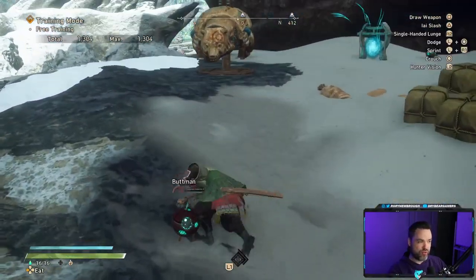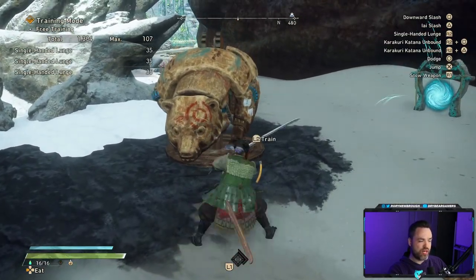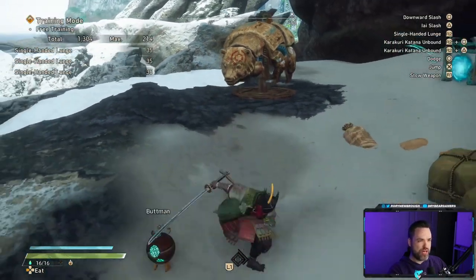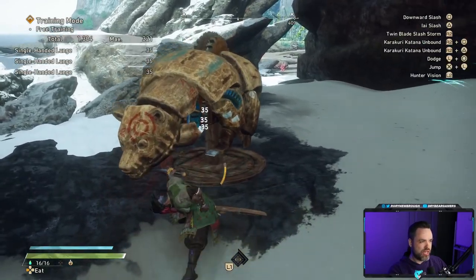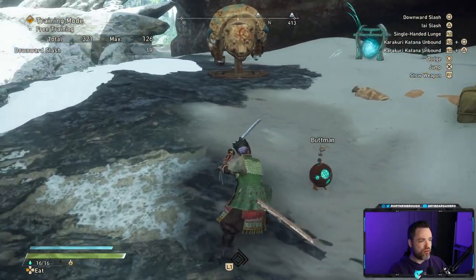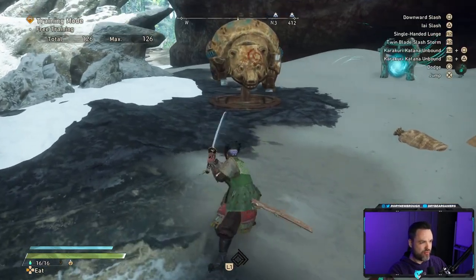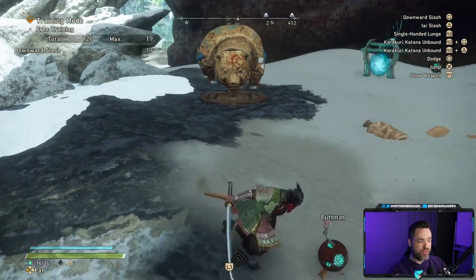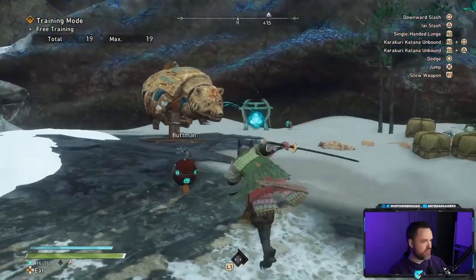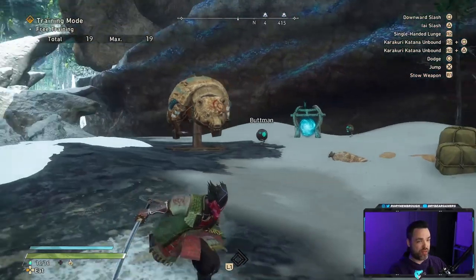You also have your special attack, which is R2 or RT. When you activate it normally, it's a dash attack that hits three times, does pretty decent damage, and is nice for closing the gap — you can use it to engage a target, clear the distance, and get some shots in. You can also combo off of it. In the air, you don't have a crazy amount of aerial attacks — just a downward slash for both light and heavy attacks. There's no special in the air at all, so you'll spend most of your time sliding around on the ground, zooming and finding opportunities.